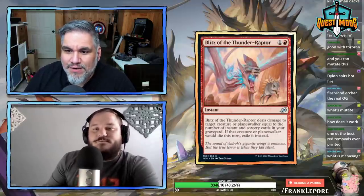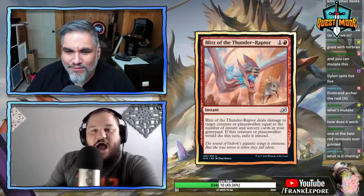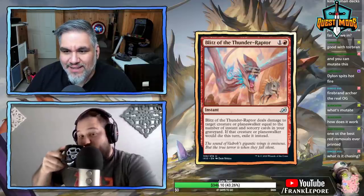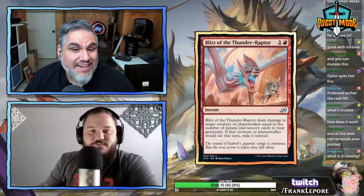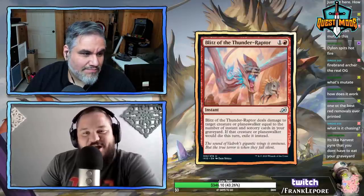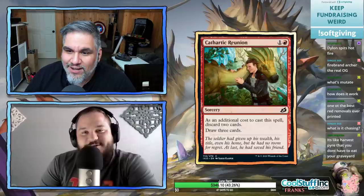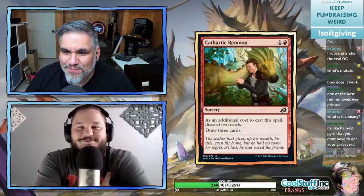The art on Blitz of the Thunder Raptor shows the raptor chasing a creature in front — at first it looked like they were running side by side. This whole set has been about unlikely allies, so it looked like friends. But no — this set is always a giant monster behind an even bigger monster. There's always a bigger monster.